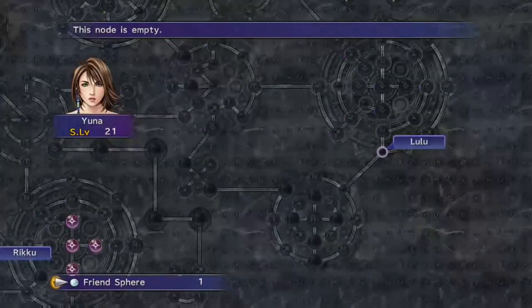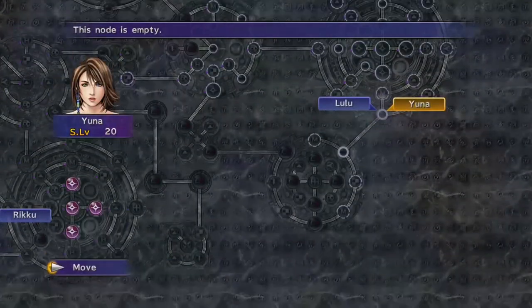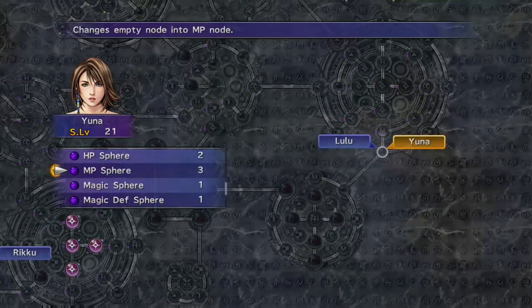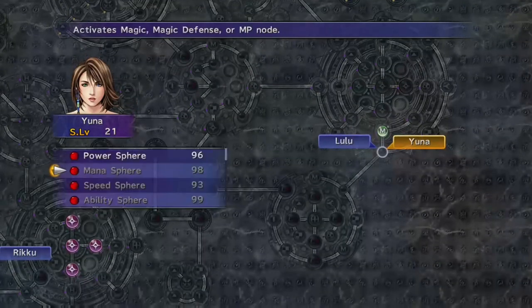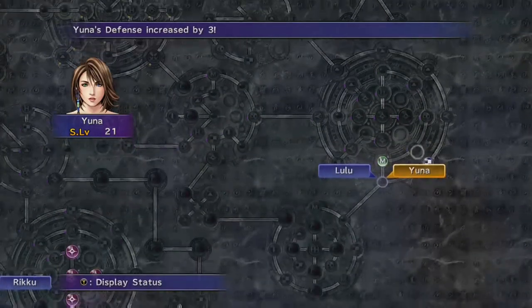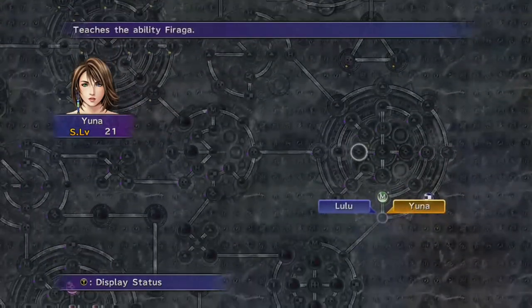With Yuna, I'm actually going to be changing tack a little bit. Instead of finishing off her own grid — even though it does have some nice plus-four boosts and gets you Holy — I'm going to be moving her to the end part of Lulu's grid so she can go for double cast, and Lulu can go for Flare. You can use a Friends Sphere and just teleport to Lulu directly if Lulu is at that area of the grid.